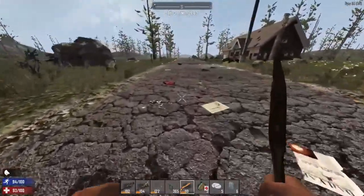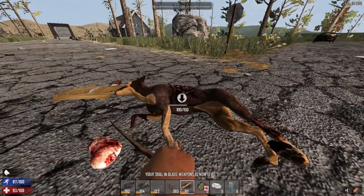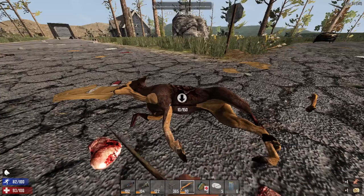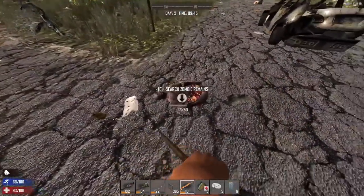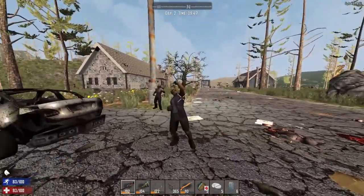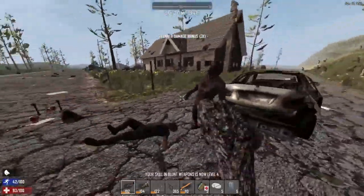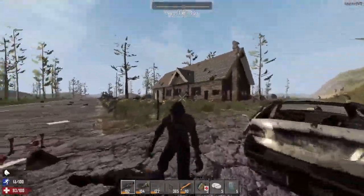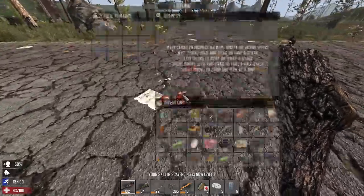Look at these guys. There's a dog over here. Got the dog first, because they spawn the fastest. Okay, someone sees me. Riled up some of these residents here. Switch the way through. Area cleared.